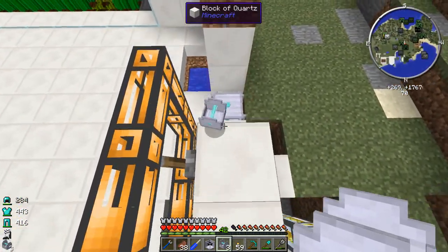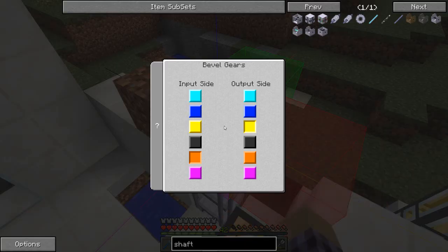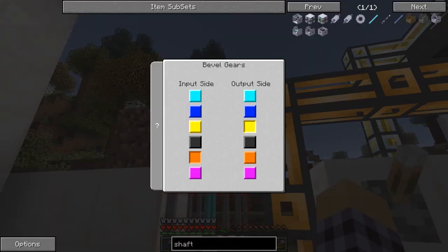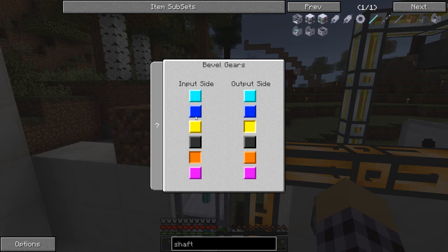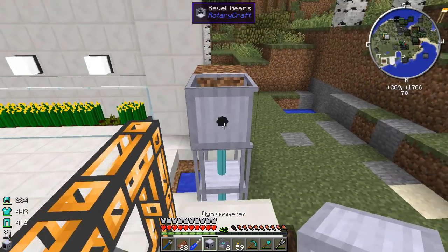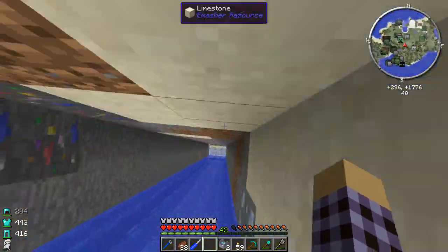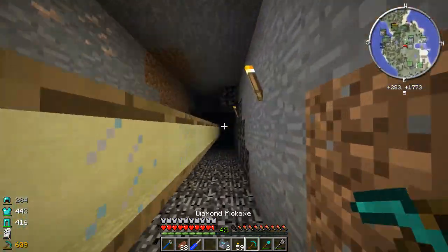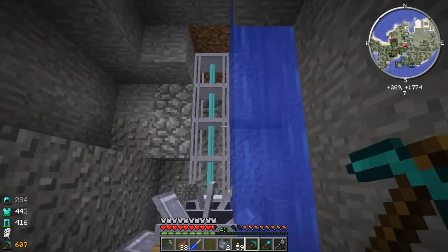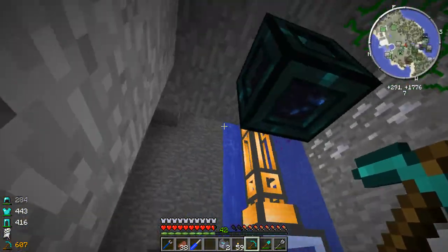Up — there, there, and we'll put another bevel. Output needs to be there, input is that one — yeah, there we go. Let's put a dynamometer here to make sure it's actually coming up, then let's go back down through this hole, take some damage, break the cobblestone. The shafts didn't snap — excellent. That was one thing that concerned me because we're putting a lot of power through there. Let's go check that dynamometer and see what we're getting now.